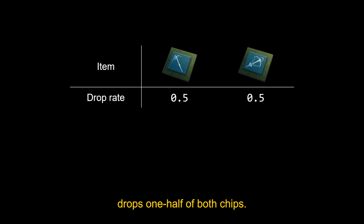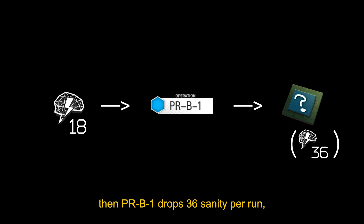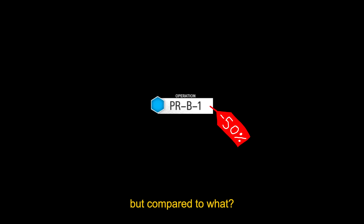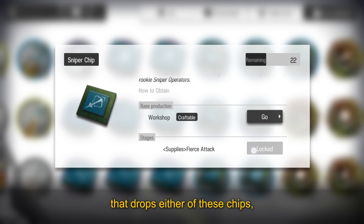So on average, each run drops one half of both chips. It takes 2 runs to get a single caster chip on average, so it's worth 36 sanity. Same for sniper chips. But if both chips are worth 36 sanity each, then PRB-1 drops 36 sanity per run, which gives it a sanity ratio or efficiency of 200%. Somehow, both chips are worth twice as much as what it costs to farm them. Maybe I'm just getting a 50% discount, but compared to what? PRB-1 is the only stage that drops either of these chips, so it can't be a discount if there's no other way to farm them.